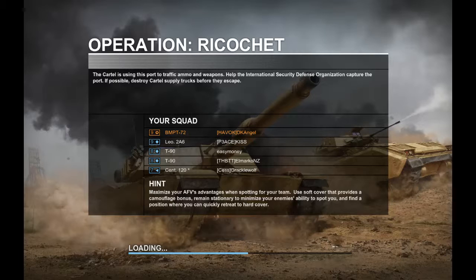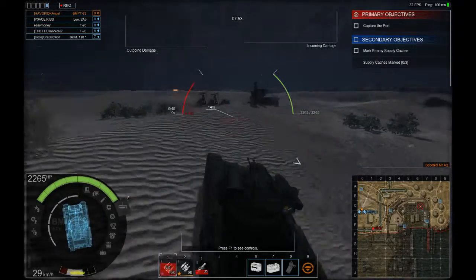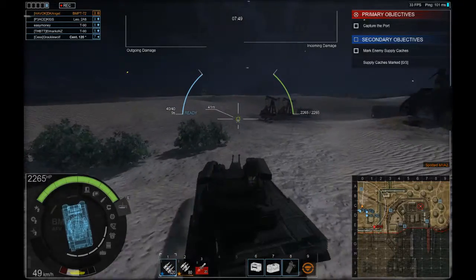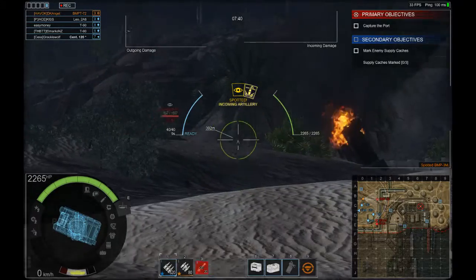Operation Ricochet. We have a Leopard 2A6, two T-90s, and a StoreBot Synth 120. The Synth 120's got a nice gun — 120mm cannon — but again, it's a StoreBot Centauro. It's nothing against those people who buy a StoreBot Centauro or StoreBot Challenger; it's just, if you're gonna use it, use it in PvP, please. There's no reason for you to be here. I have already spotted the M1A2 Abrams — I've got the view range, so I pretty much will spot everything in this match.